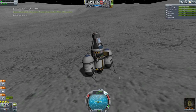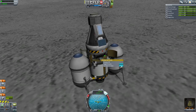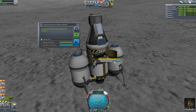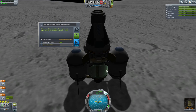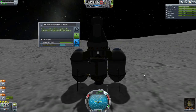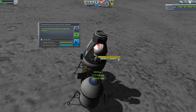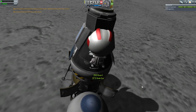We can do a whole bunch more science collection, which probably isn't going to be as fruitful because we've already got data from the Midlands. We don't have pressure data, so that's good to keep. We have a crew report because the previous spacecraft that landed was a probe. Mystery goo and material bay we already have. Seismic data — that's new. Bob gets to do the EVA dance, where he does the EVA report, which I think we already have for the Midlands, but we'll save it nevertheless.